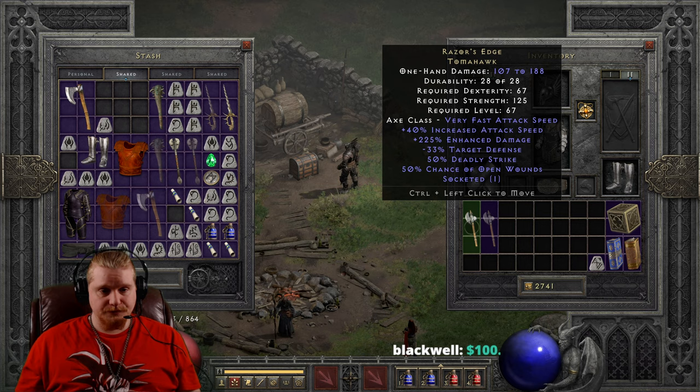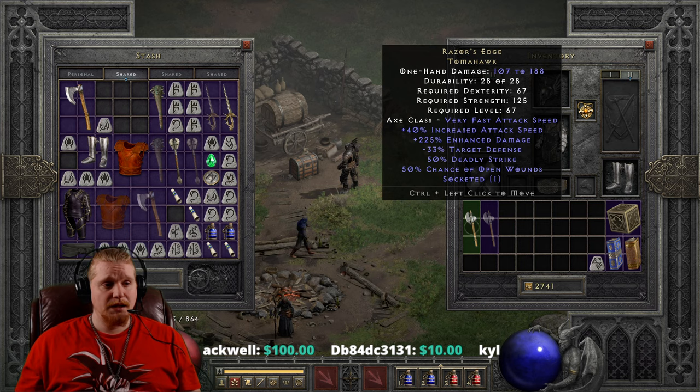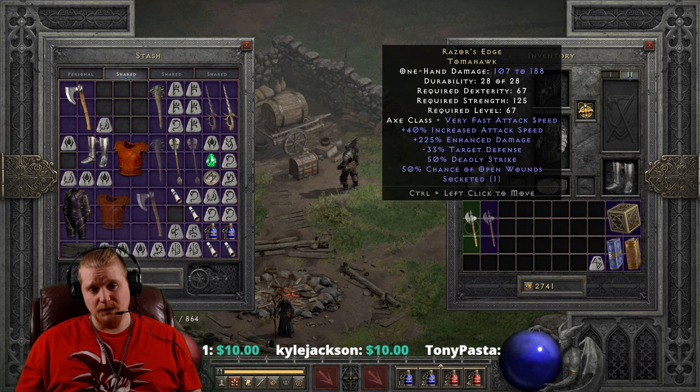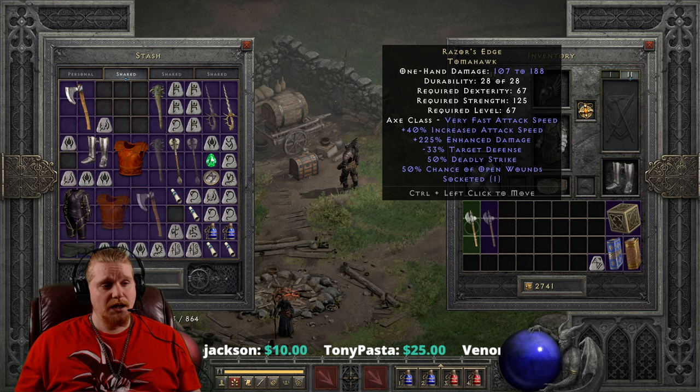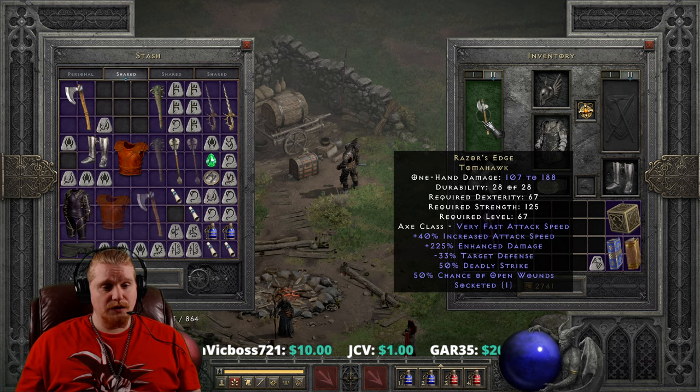Right off the bat we have a damage of 107 to 188, which is not bad. We have a dexterity requirement of 67 and a strength requirement of 125, also not bad. Level 67 requirement, which is relatively low for an elite item. We have a very fast attack speed because Tomahawks tend to be extremely fast weapons, and this item also has 40% increased attack speed on top of that, making it an extremely quick weapon.